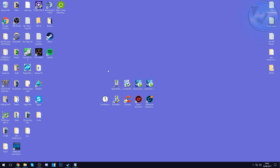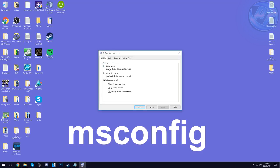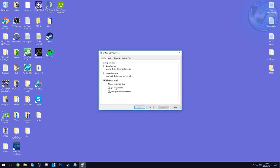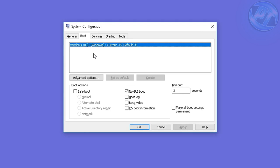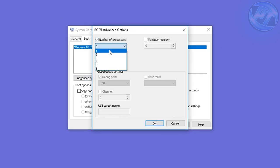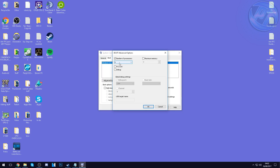Now we're going to be cleaning up our PC using MSConfig. Go to the bottom left, type in MSConfig. You'll be given a tab that looks like this. Go with Selective Startup — make sure Load System Services and Load Startup Items are selected. Then go over to the Boot option at the top. Click on your C drive or wherever Windows is installed, highlight that, and go to Advanced Options. Inside, check the number of processors — go into the drop-down menu and select the highest number available. For me it's 6 cores, so my max is 6.